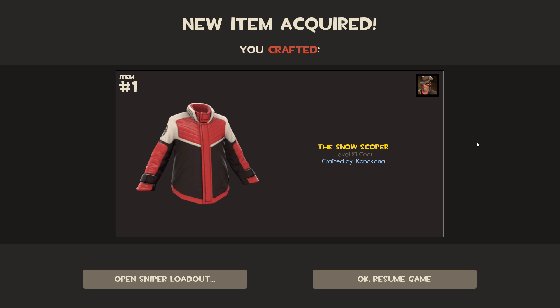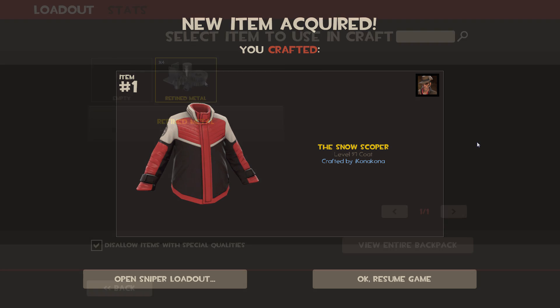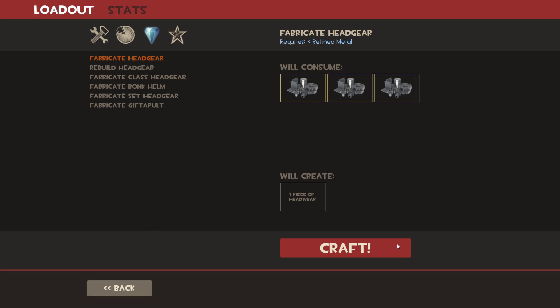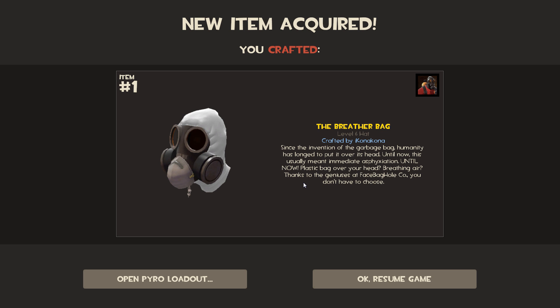That looks like a racing jacket. The Snow Scope — what? It looks like a racing jacket to me, nothing to do with snow. It just looks like he's into NASCAR or Formula One or something like that. Another sniper one, very nice. I think that's like... Chronomancer. I'm not sure what that's a reference to. Nice one for the pyro — it's like a white plastic bag thingy, almost like a hazmat suit. It'd be kind of funny if they made a black version of that, because you have white plastic bags and black plastic bags. That'd be kind of funny. I guess you could paint it black.